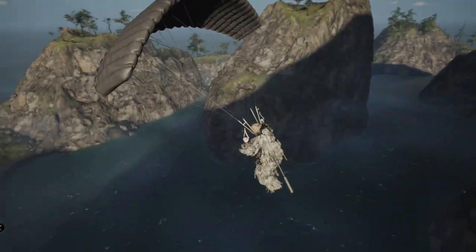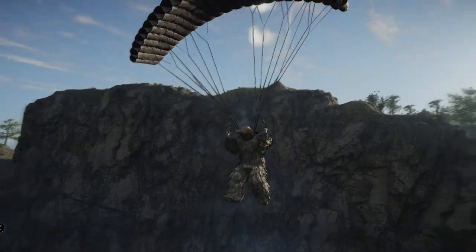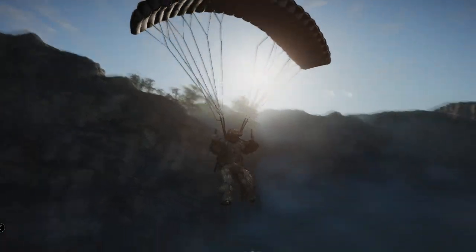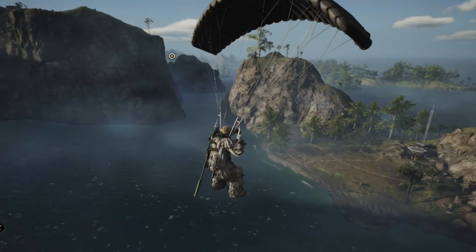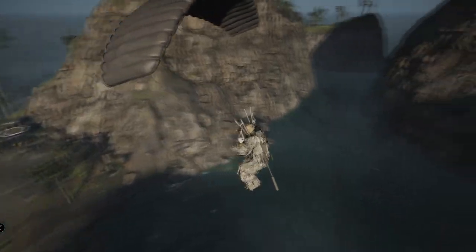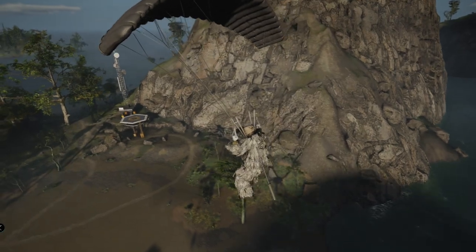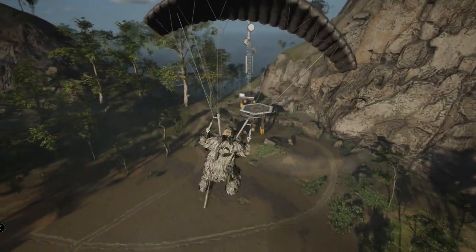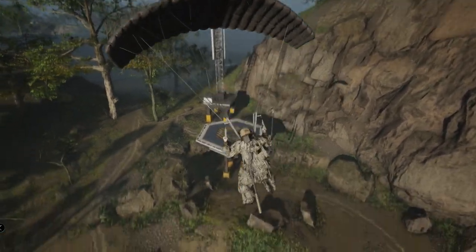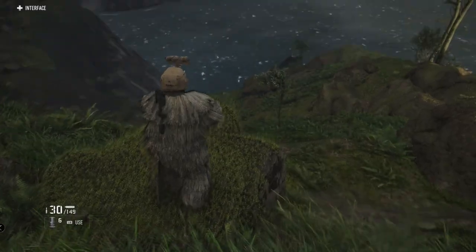The great thing about these areas is that a lot of times there are bivouacs on top of these cliffs. If you can find a bivouac on top of a cliff, you can just keep respawning there after each base jump — whether you fail or succeed — start over, practice again, and keep going. Before you know it, I'm 100% sure you'll be a pro at this; it only took me a couple jumps to be consistently knocking these out.